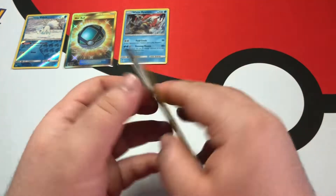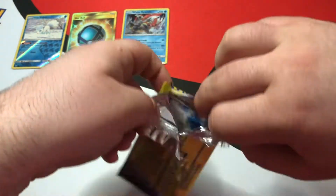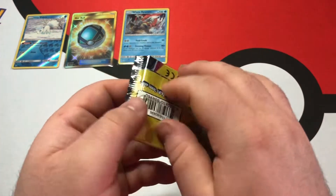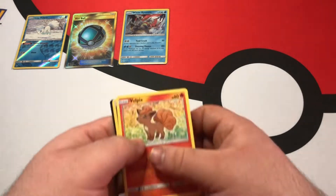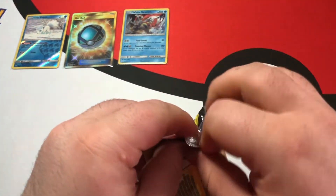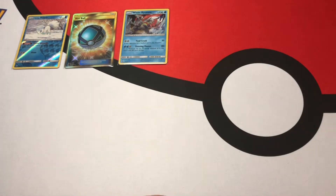Let's move on to the Team Up, which we have seven packs for. I think I got six Lost Thunder and seven Team Up. I'm still calming down from getting a gold card out of a dollar pack. That is just absolutely unheard of. Literally, I paid a dollar for that pack — one dollar. I went to the dollar store, paid like $15 total because I got some cards and also some popsicles. And I get a gold card out of it. Absolutely insane.